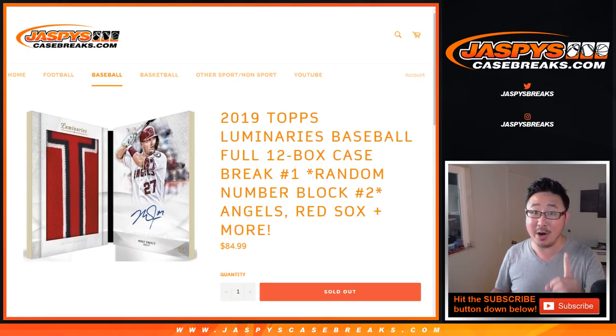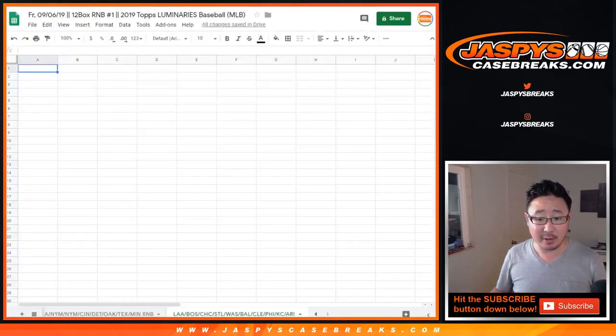Brand new release. We just need to do one more number block and then we're in breaks filled. This is a number block just for those teams right there, and just for a 12 box break of Luminaries.